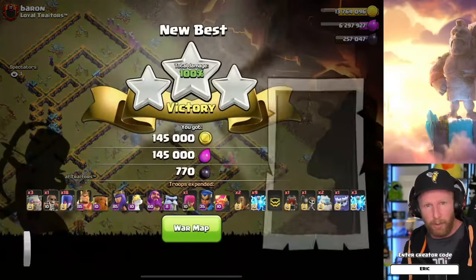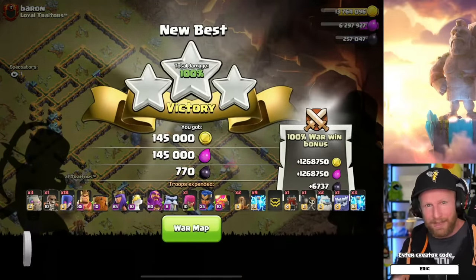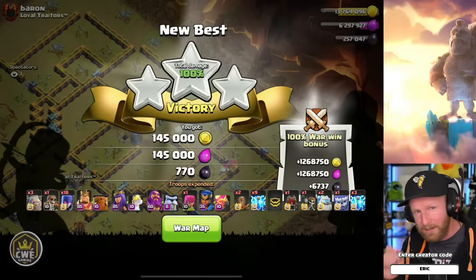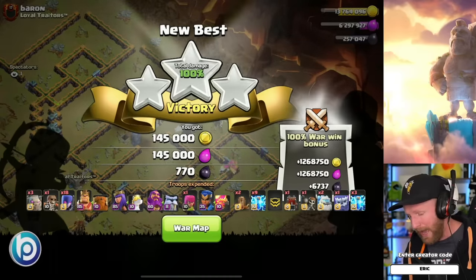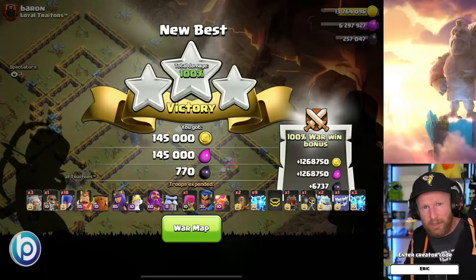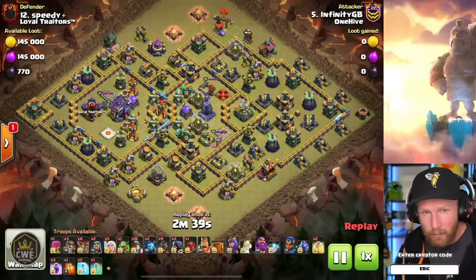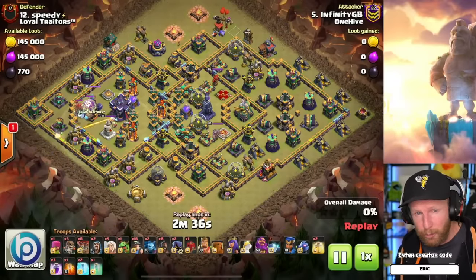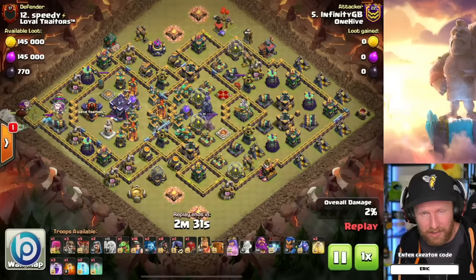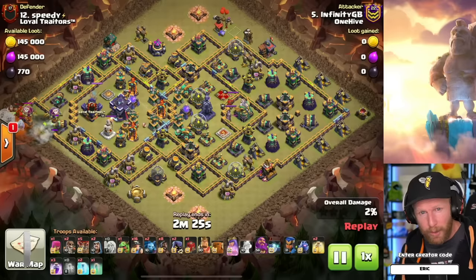We correctly identified the base for witches — especially seeing multiple single infernos. We didn't fully get access into the town hall because the log launcher fell just a little bit short and we had to beat through the last wall, but it was already heavily damaged. We had a really clean funnel by taking out the scatter shots on both flanks of the town hall, which naturally forms a funnel. That said, we can't just throw witches at every base — it would be irresponsible to risk one-stars consistently.